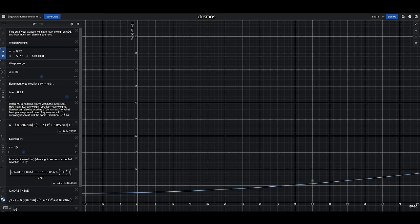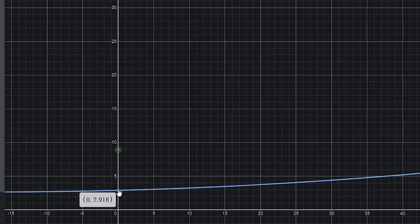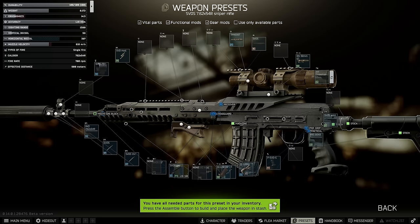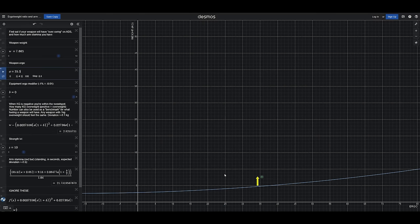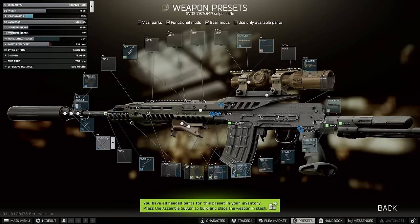If we put in the stats for our min recoil SVD, fully loaded with a 20 rounder, this is 8.92kg with 0 ergo. To stop overswing at 0 ergonomics, we'd need to have our weapon weight under 2.9kg, which clearly isn't happening with the SVD, so we're going to need to bump up the ergo a bit. Even with a foregrip like the SI Cobra and the most ergonomic stock that you can possibly buy, which is the Viper PDW, we're still miles over the blue line, so we will still see hard overswing on this weapon, and would require a weight reduction that we're just not able to get.